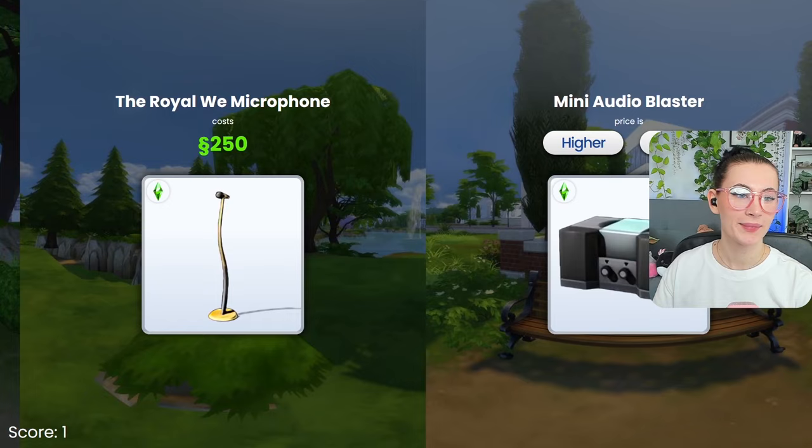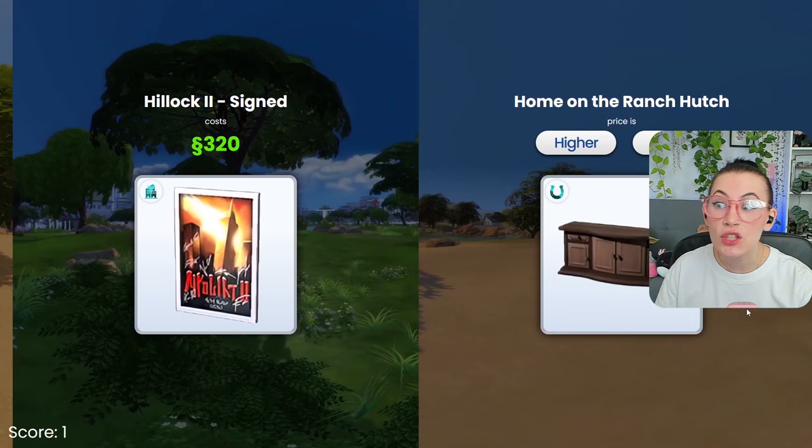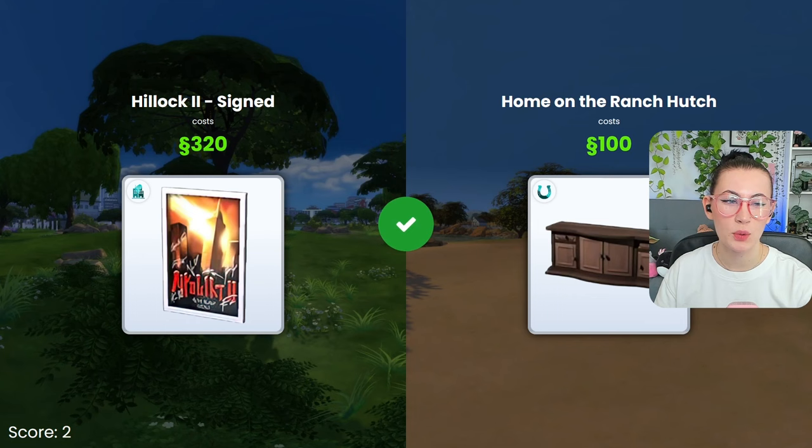The royal mark — let's just go higher. Yeah, there we go. We're getting somewhere. That's lower — no, it is not. Oh my goodness. Can we get to five? This is lower, by five simoleons. Oh my goodness. The hutch — that's lower. I don't feel like this hutch was very expensive. Okay, see, there we go.